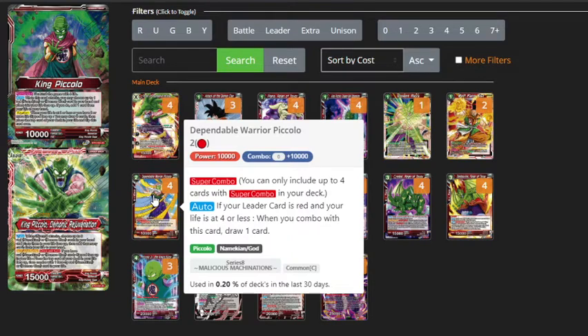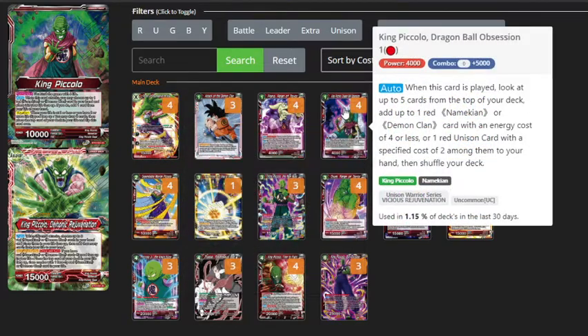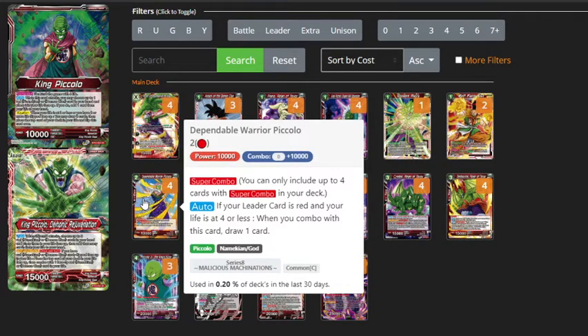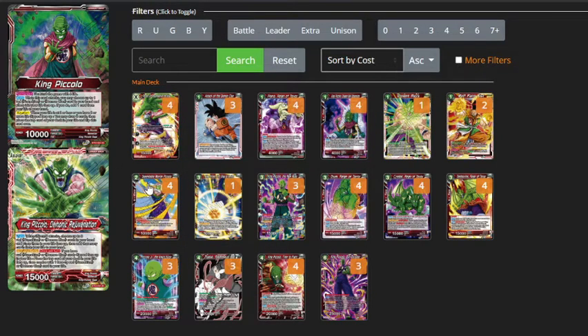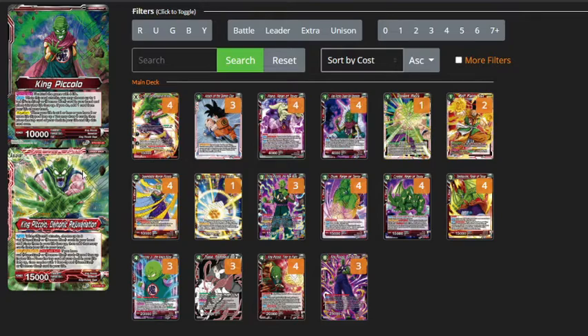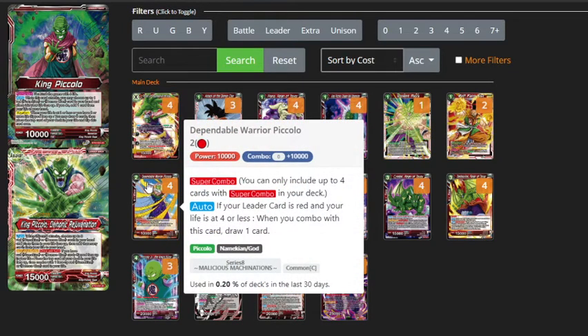Our Super Combo choice for the deck is Dependable Warrior Piccolo. This is just because it's a Namekian, so it's searchable with your King Piccolo 1-drop and your King Piccolo 4-drop. It's the perfect Super Combo for the deck. Your leader only starts out with 6 life, so you only need to take 2 life for your Super Combos to be live. You just have to watch out for your leader's Awaken skill, as this will put you up an extra life and could turn off your Super Combos, so if you're against an aggressive deck with 2 or more face-up life, make sure you don't misplay with the Super Combo.